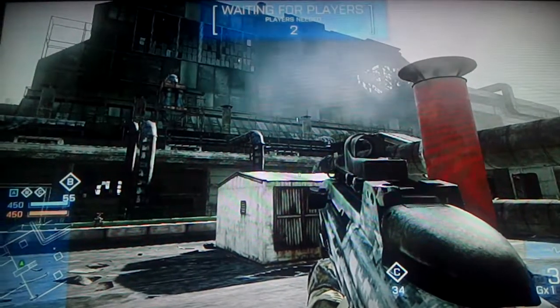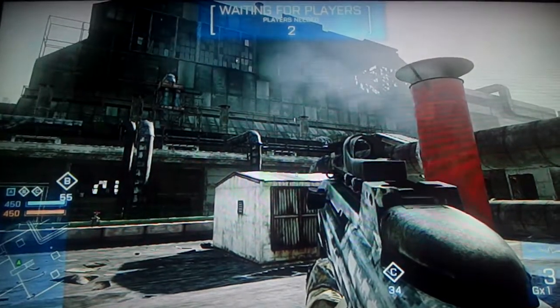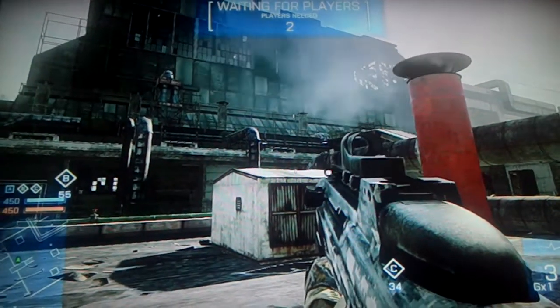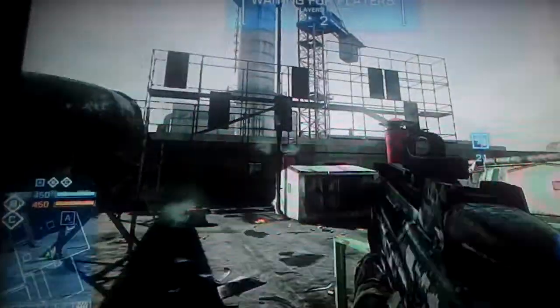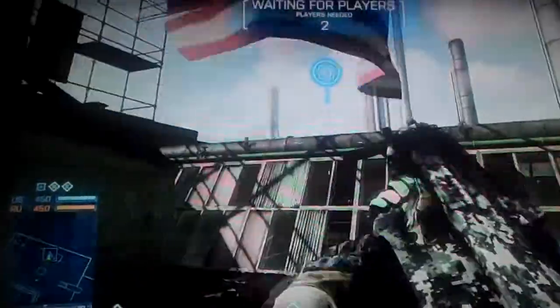Hello and welcome to Steve and Al's glitches and hiding spots. As you can see I'm on scrap metal. There used to be a glitch where you could go up on top of the scaffolding and walk along this pipe and sit in this helicopter.